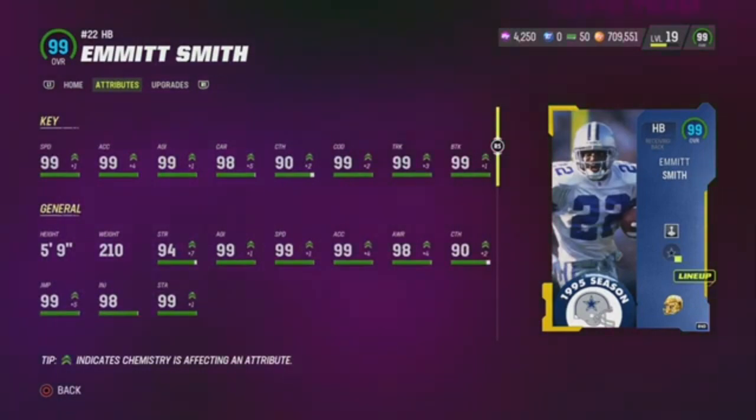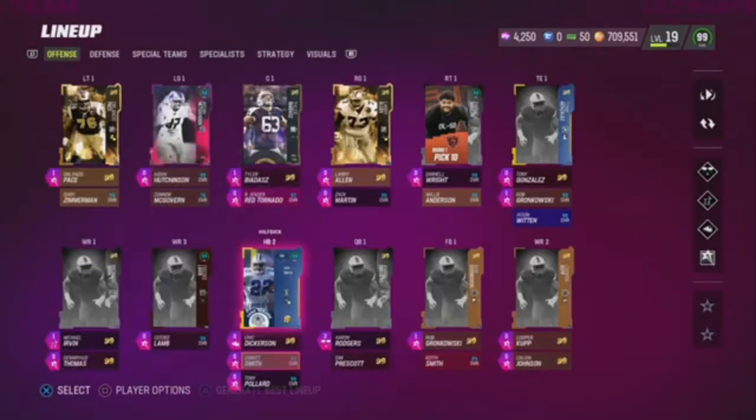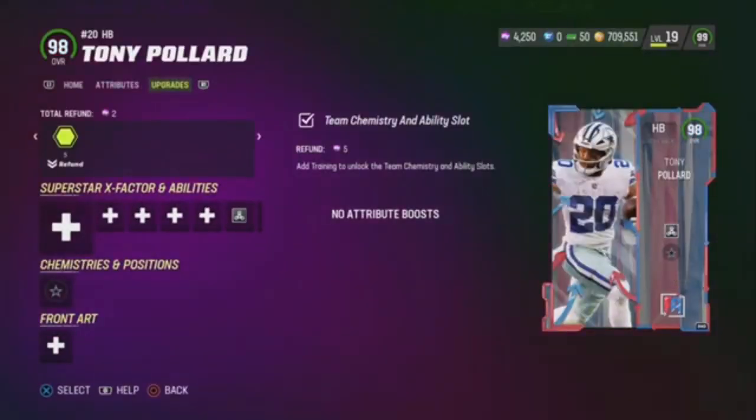Now we got Emmitt Smith — 99 speed, 99 Accel, 99's everywhere, man. This card is crazy. And also his route running is really good on wheel routes — he goes crazy. Very valuable card. And then we got Tony Pollard — he used to play really well for me, but he got outdated sadly.